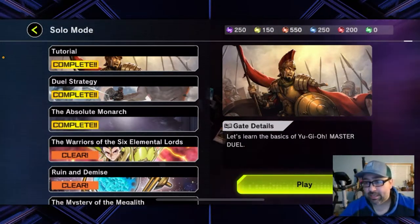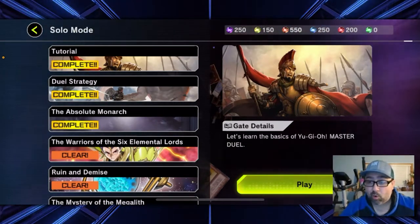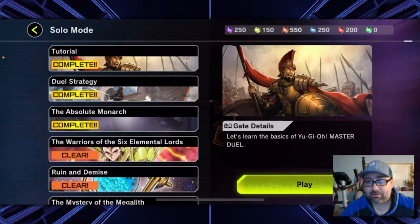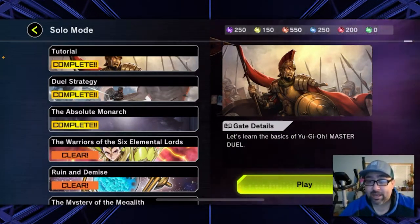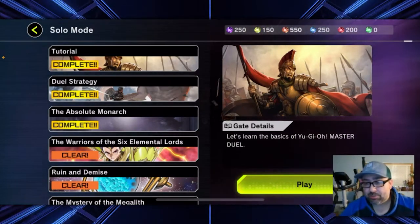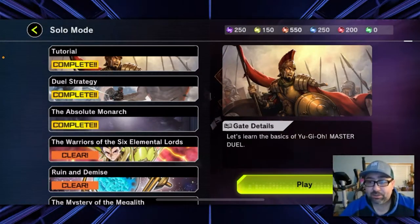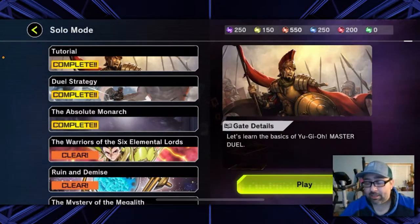Modern Yu-Gi-Oh! has a ton of mechanics, a ton of different ways to summon monsters, and more different types of monsters coming out all the time. The extra deck right now has like five different types of monsters. So it's a growing game, very complex, and can be very overwhelming to a new player. My suggestion is just take it slow, learn the decks slowly, build decks you like, have fun with it, and don't feel like you need to jump into online play right away.